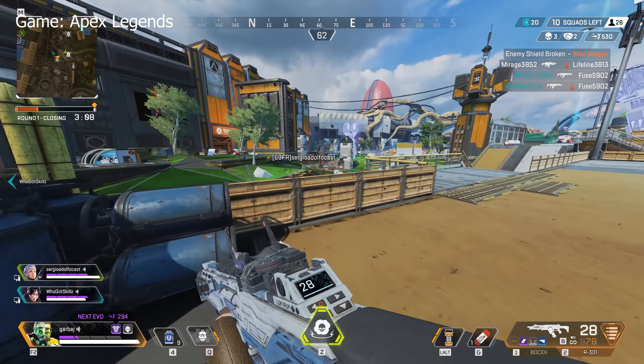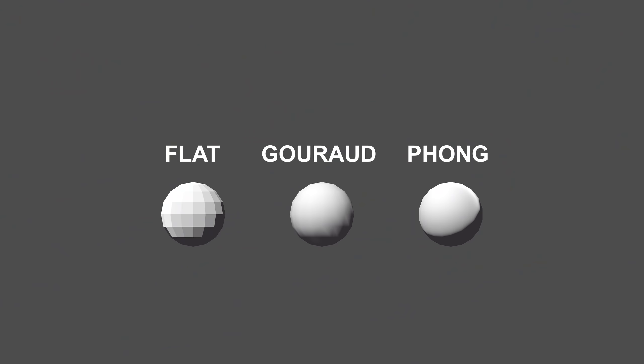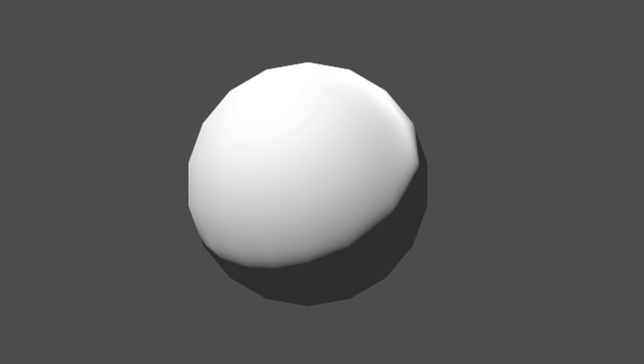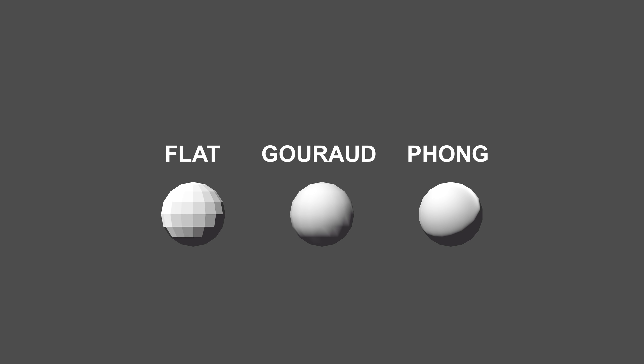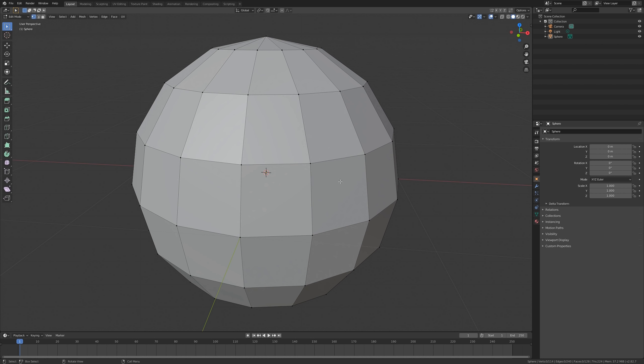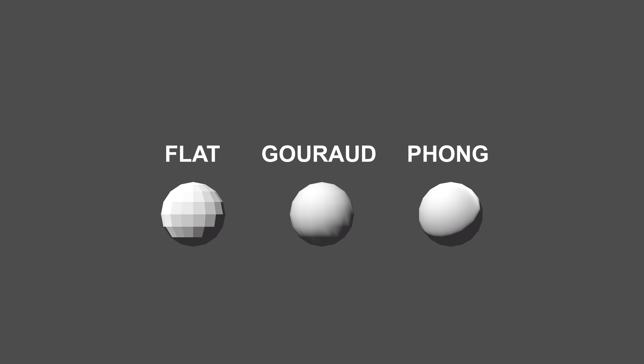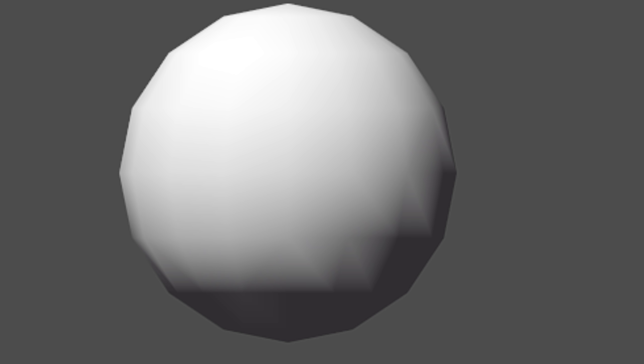This is pretty much how it works in modern video games, but one major difference is in how the shading works. These days games use something called phong shading to get smooth-looking surfaces, where lighting is calculated on a pixel-by-pixel basis, but the PS2 instead used something called Gouraud shading, which only calculates light at the vertices of the 3D mesh, and then connects the spaces in between with a smooth gradient to make it look more natural. This is often referred to as per-vertex lighting, and it's good for performance and it looks pretty decent, but as you can see, it sometimes results in these jagged shadows at the edges.